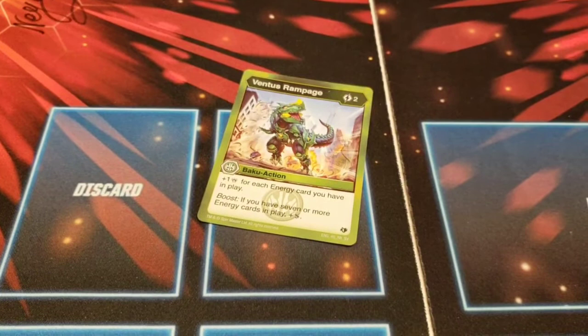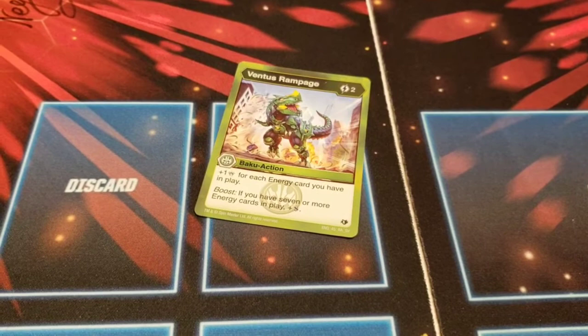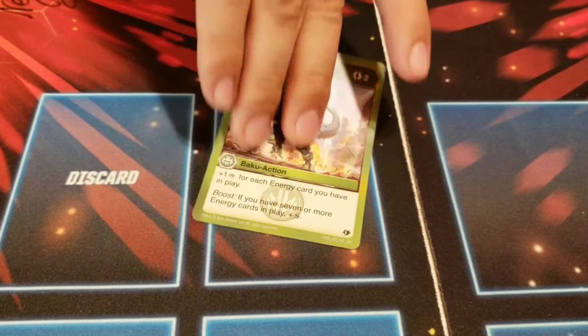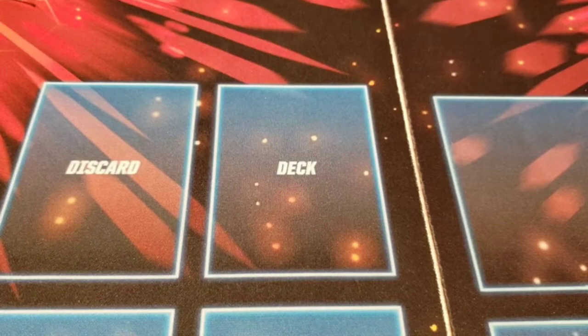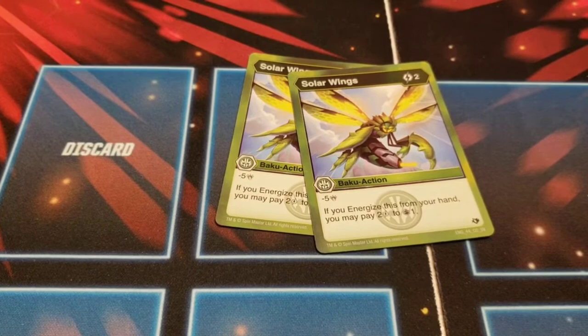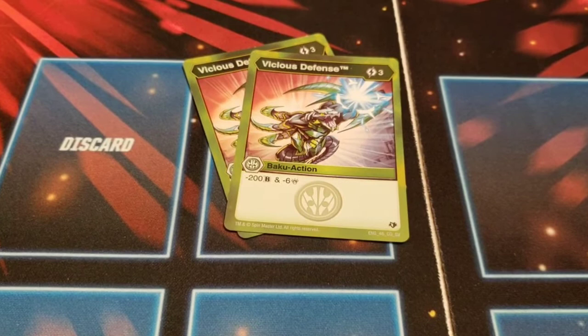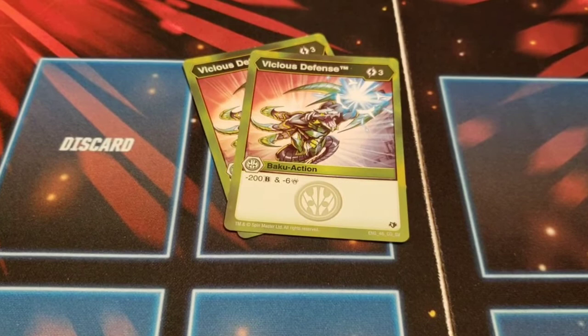Ventus Rampage — two cost, plus one damage for each energy card you have in play, then boost plus Shadow Strike. That is very interesting for a two cost — it's like copying the Ventus Mantenoid effect. Two Solar Wings — two cost, minus five; if you energize from your hand, pay two to draw one. Two Ventus Defense™ — three cost, 200B, minus 200B, and minus six damage. Look at Samoga there.